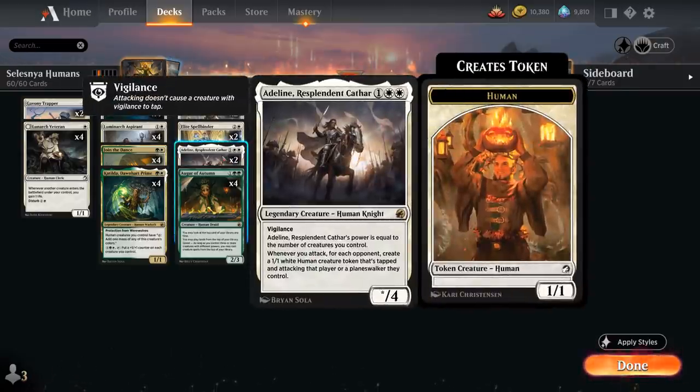We also have two copies of Adeline, Resplendent Cathar. The 4-toughness Legendary Human Knight has Vigilance and Power equal to the number of creatures we control, so she plays well with our Go Wide theme and Vigilance is nice alongside Katilda. And then whenever we attack with any of our creatures, we get to make a 1/1 White Human Creature token that's tapped and attacking the opponent or Planeswalker they control.